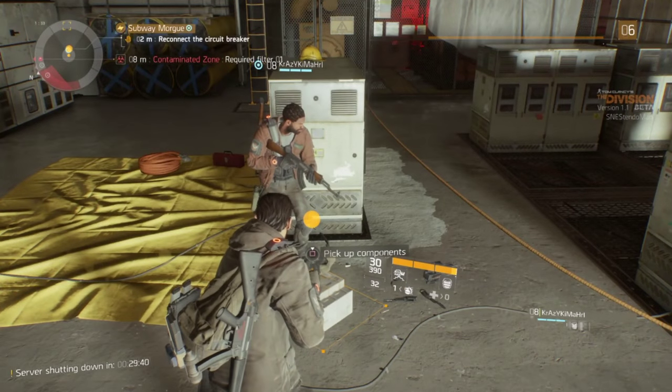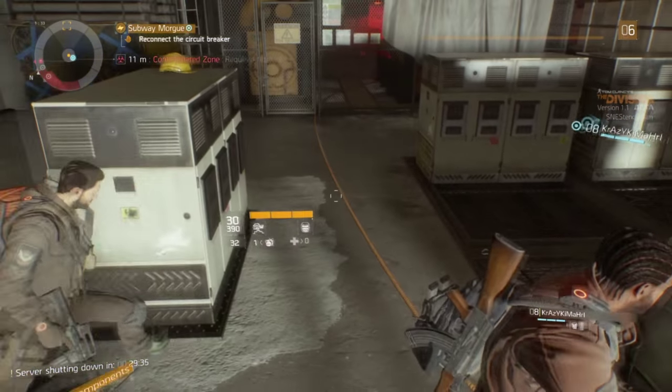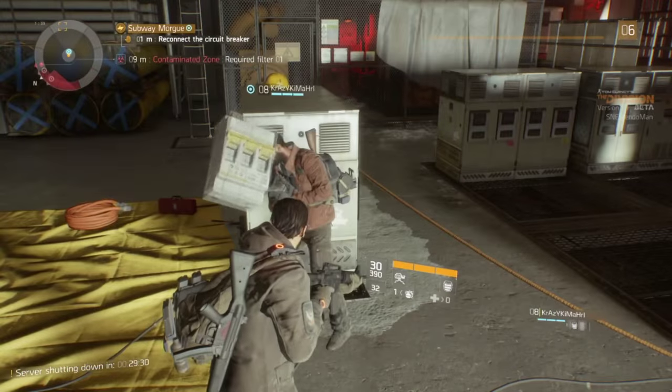The base to all the glitches is duplicating the container. What you do is you want to pick up the container at the same time you take cover. Now if you did the glitch correctly, you're going to be taking cover while holding the container.